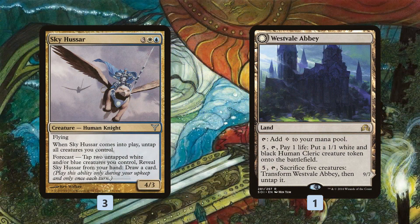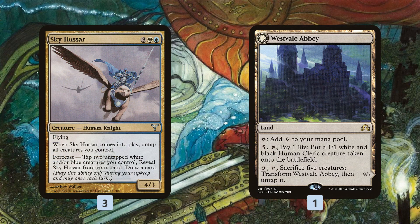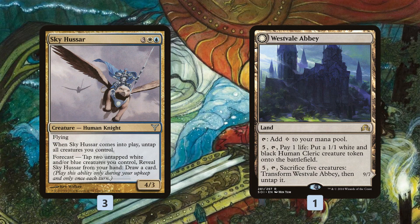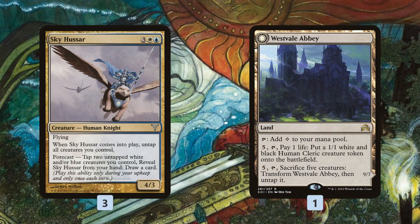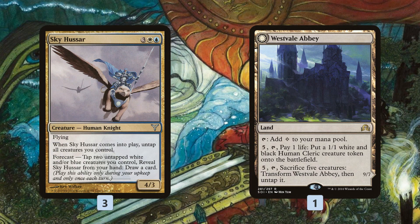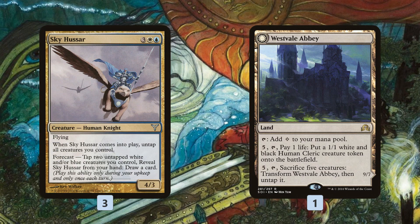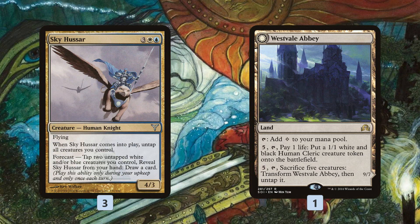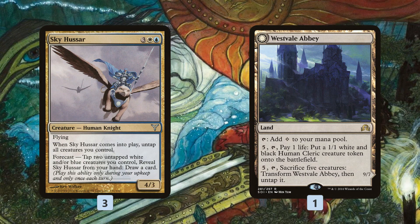Sky Hussar is kind of strange — a five-mana four-three flyer that untaps our creatures — but the big deal is the forecast ability. By tapping two white or blue creatures on our upkeep, we can reveal Sky Hussar and draw a card. Once we're generating lots of tokens with White Mane Lion and the Monument, we just draw an extra card every turn for free — it's like a free Howling Mine.